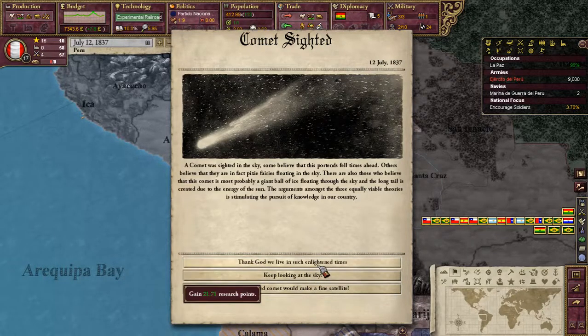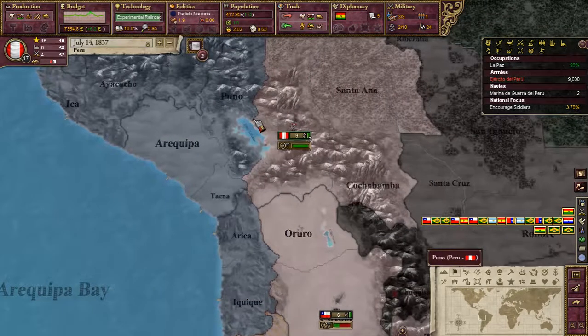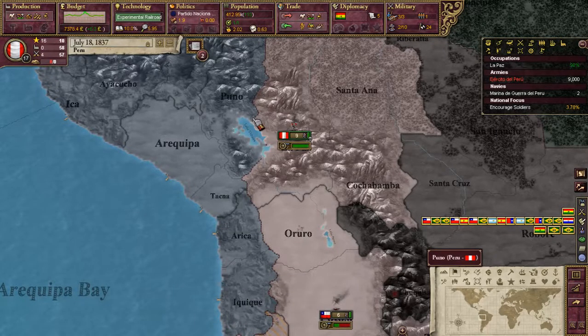Oh hey — the comet! The comet event in Vicky 2 is actually nice. 'A colonized comet would make a fine satellite,' if you ask me. I like that.